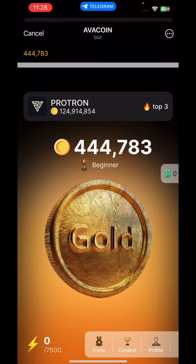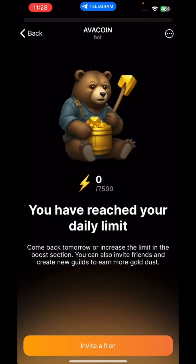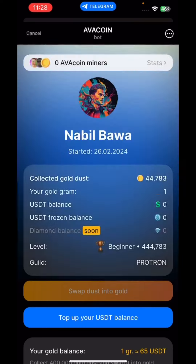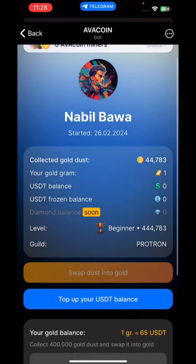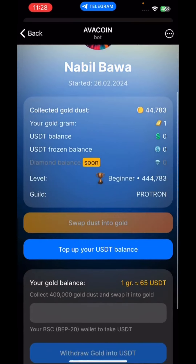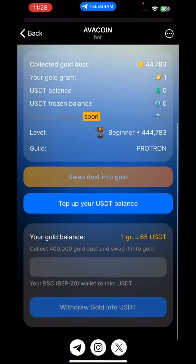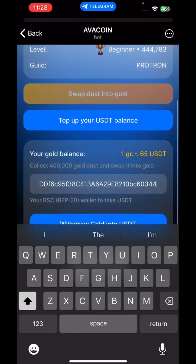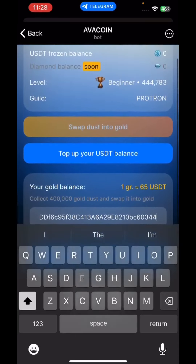As you can see, we already have our 400,000 gold mined here. We click on our profile and it will come up like this. In this interface you have your gold balance. You have to insert and paste your address, and then there is a withdraw gold button down below.